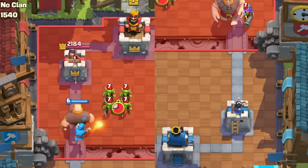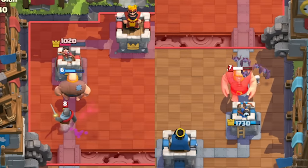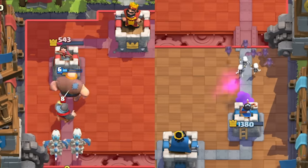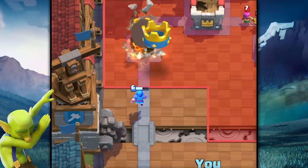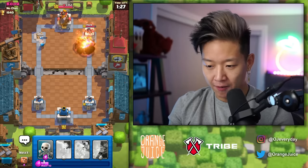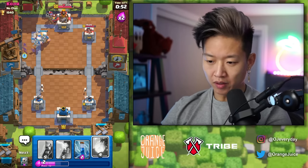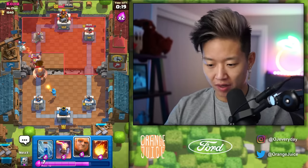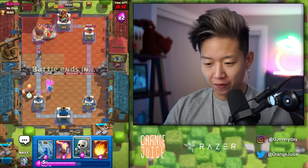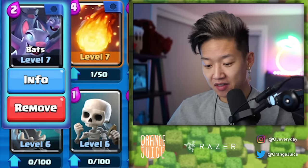I guess this is a base race. Bats and Skeletons — that's going to counter that better. I did not need to Zap that. Better off zapping the tower if anything. Fireball's not bad — it's three for four. Because they don't have Skeleton Dragons, I don't need to worry about bait. Not sure if they gave up. Equal level Fire Spirit usually connects — today I learned. They got Fire Spirit and Skeletons. This person means business. Fireball counters Skeleton Dragons. Slow and steady wins the race.